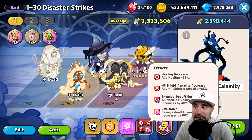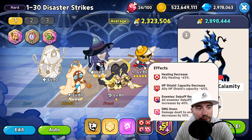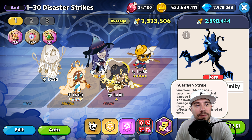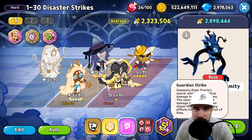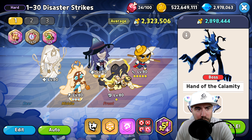Once Mushroom Mutation's duration is over, its target will disperse spores around themselves. Last but not least, we have four effects: healing decreased, HP shield capacity decreased, enemies' debuff increased, and damage down. And we can't forget Guardian Strike — it summons the Elder Fairy Sword, which deals critical damage to nearby enemies, deals reduced damage to bosses, and can dispel the target's ongoing effects.